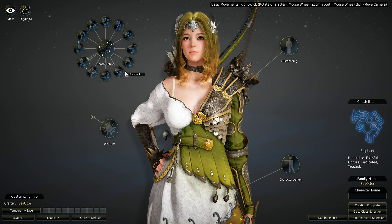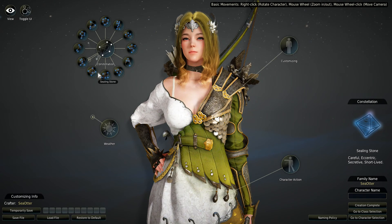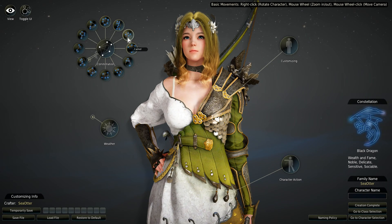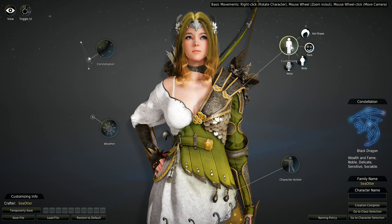Also Honorable, Faithful, Obtuse, Dedicated, Trusted, Takes Action, Born to Wealth, Careful, Eccentric, Secretive, and Short-Lived — that doesn't sound like a good character. Goblin, Linguistic, Stamboli, Key, Focused, Knowledge, Brave. What's the Boat? Enjoys Art — that's like the worst one of the lot. I kind of like Wealth and Fame. We're going to go with the Black Dragon — sure, why not?